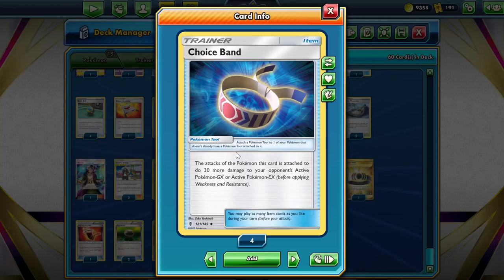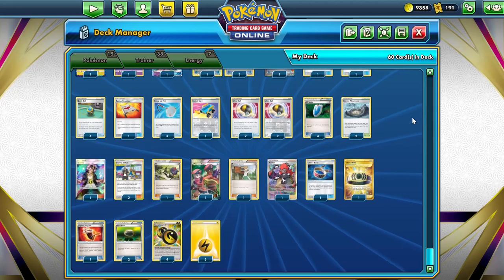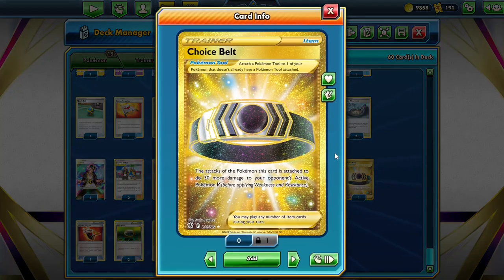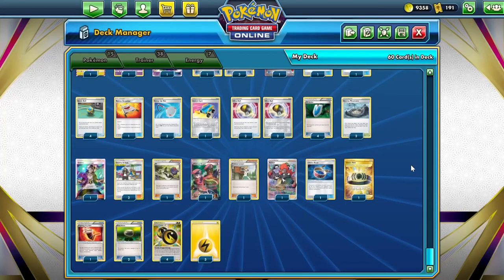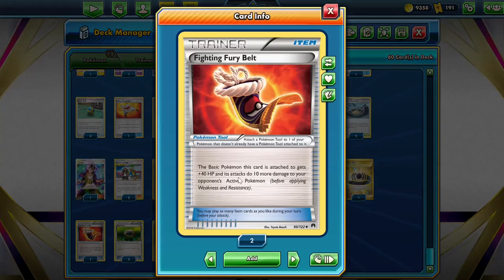Traceband can allow us to do 280 damage, which is enough to knock out ADP, which we do in this video. We also have Choice Belt — it allows us to do 30 more damage to our opponent's active Pokemon V, so it's going to help us knock out Pokemon V-Star, which have a maximum HP of 280. Finally, we have Fighting Fury Belt, which lets us do 10 more damage and gives us 40 more HP, so it can help us tank a hit if we need it.